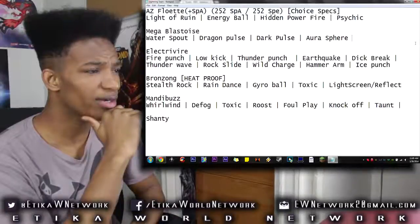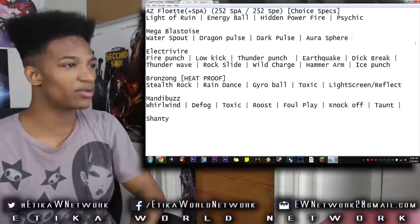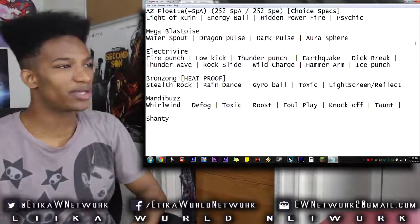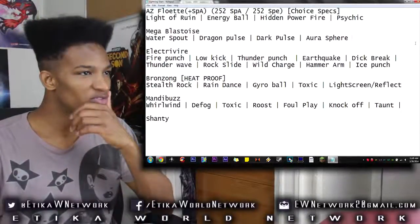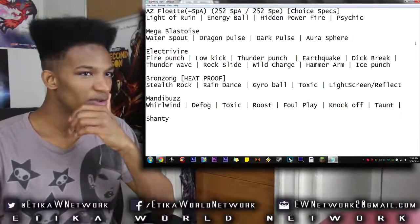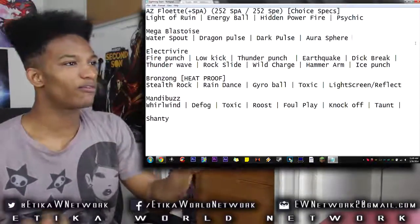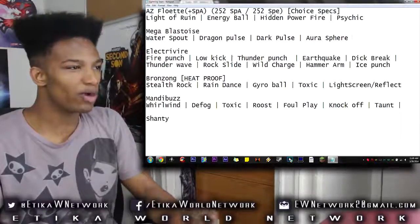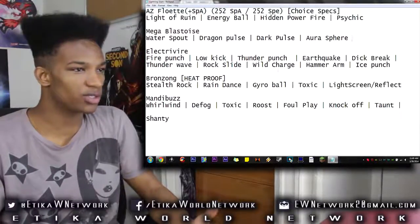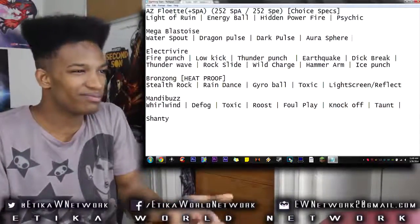Electivire now. This is gonna be our physical attacker, and this is going to be where we really have to put some serious thought into. Mega Blastoise with those moves — Water Spout, Dragon Pulse, Dark Pulse, Aura Sphere — I don't think there'll be anything I can't check. So now we have to focus on having Electivire cover stuff that really needs physical moves. We're gonna need a physical fighting move, just to handle any Blisseys. But Hammer Arm on him just seems so bad.